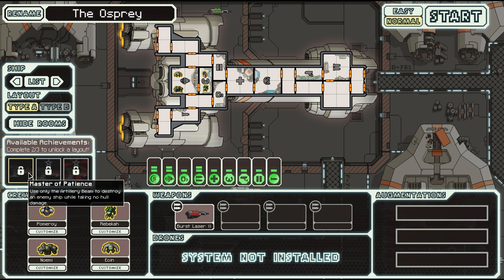As for achievements, the first one is Master of Patience: use only the artillery beam to destroy an enemy ship while taking no hull damage. Second is Diplomatic Immunity: while using the Federation Cruiser, use your crew in four special blue event choices by sector 5. Shouldn't be too hard considering our variety of crew members. And lastly, there's Artillery Mastery: get to sector 5 in the Federation Cruiser without upgrading your weapon system.